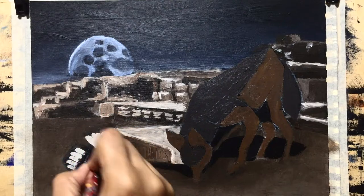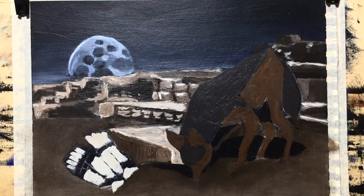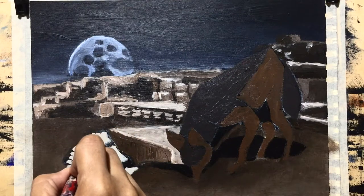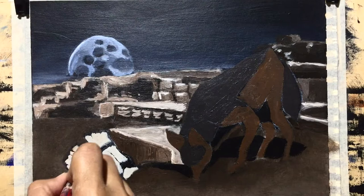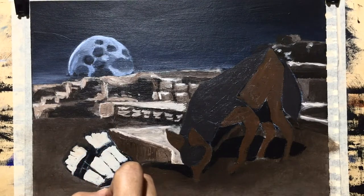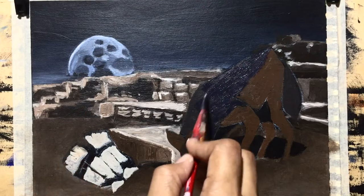For the jackal, I am excited to paint its mane at the back. It is actually called the Black-backed Jackal. But if you observe closely, it's not black — it is a violet-ish, dark gray. I was able to obtain this color with a mixture of ultramarine blue, Mars black, alizarin crimson, and titanium white. I really love this mixture.